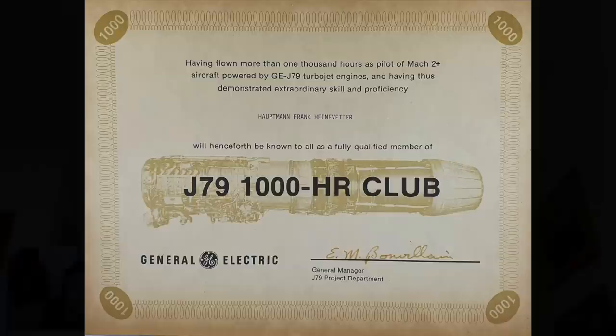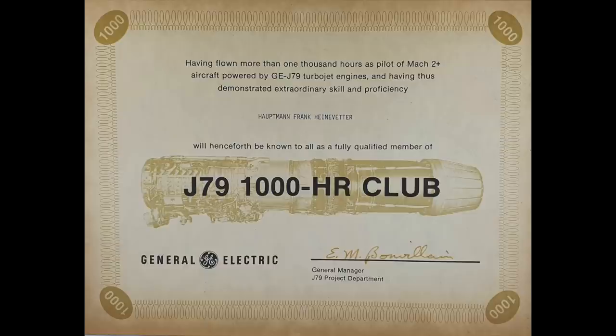An anonymous patron asks: how fast did you get in the F-104 and the Tornado? In the F-104 we made it above Mach 2. In the Tornado I only had one supersonic flight — it makes no sense to fly supersonic normally. During conversion, over the sea at low level around four or five thousand feet, we went to Mach 1.3, and that was it. At that altitude you really see what that speed means.